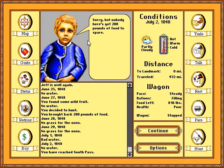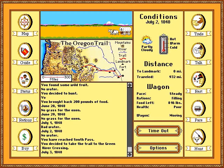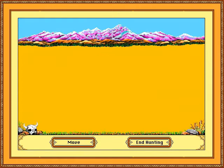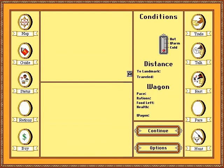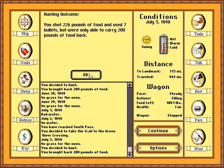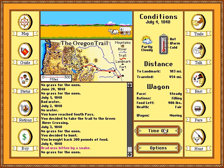That is a really sad looking kid — we'll just go hunting then. We don't have any money, so we might as well take the shortcut and go hunting before we get there. This definitely seems more difficult and more involved than the Apple II version. I am breaking so many hunting laws that didn't exist. 226 pounds, 200 back — not much waste there. Brad was bitten by a snake, of course.